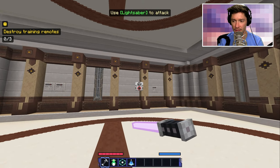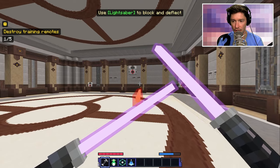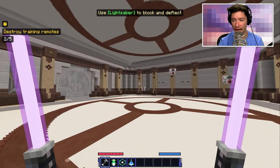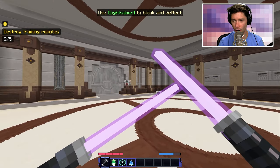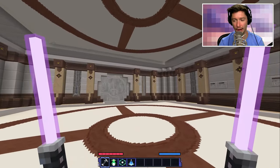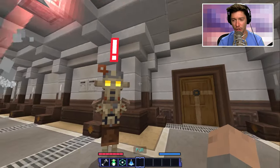Time to train with these lightsabers — this must all be tutorial stuff. I have training dummies. How do I use a lightsaber to attack? Zip — and I missed. Block and deflect — is there a way to know when they're coming? I can shoot it at stuff — bam, got it! That takes up energy though, so I can see my mana depleting. I can deflect shots back toward where I'm aiming — that's kind of cool!